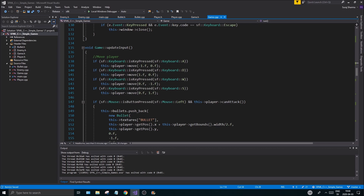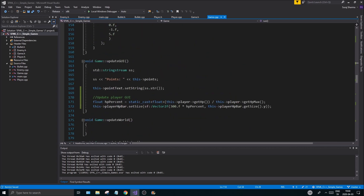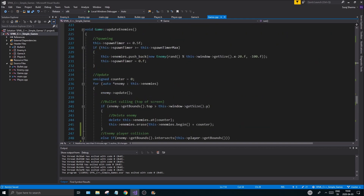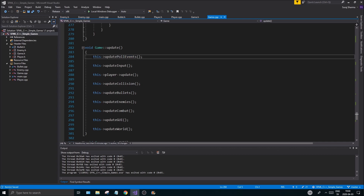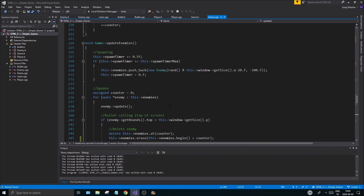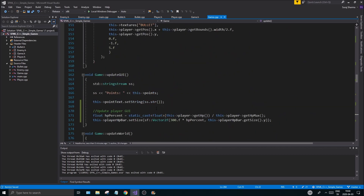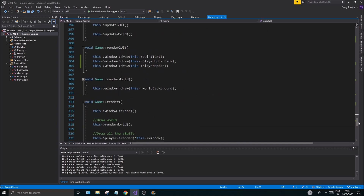Move updatePollEvents out of the update section so it runs unconditionally. This will handle basic window input. Then remove pollEvents from inside the update function. That keeps it separate and ensures input is always processed regardless of game state.